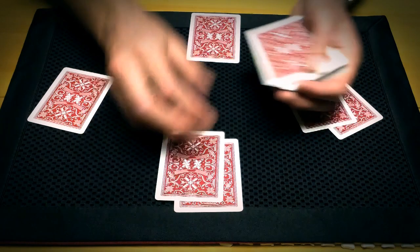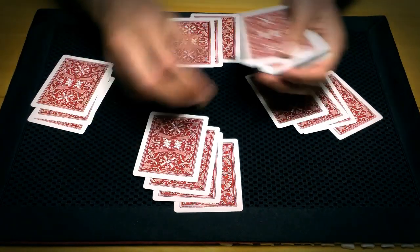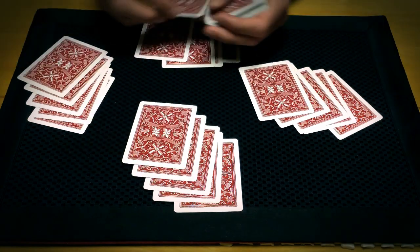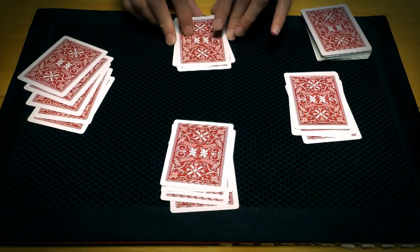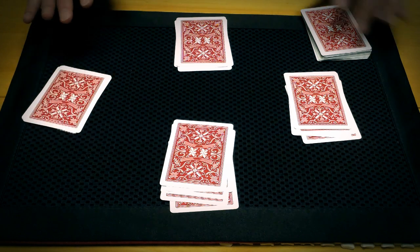This is a five-card draw. Everybody gets five cards, and they would be able to look at those cards. Of course there would be some procedures in there for betting. We're just going to forget about that right now and take a look and see what we have. You picked position three — that's this position over here for the winning hand.